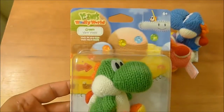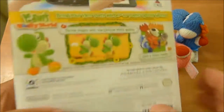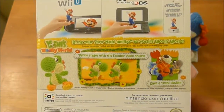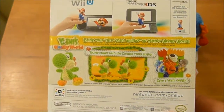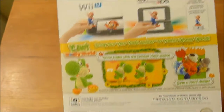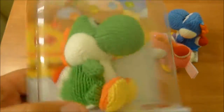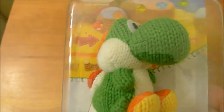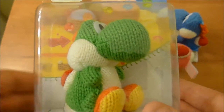This is the Yoshi's Woolly World, or Yarn Yoshi, amiibo. This works on Super Smash Bros., Mario Party, Mario Kart, Mario Maker — like a bunch of the amiibo stuff. Pretty much anything where a Yoshi amiibo works, this will work with that.